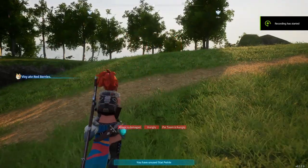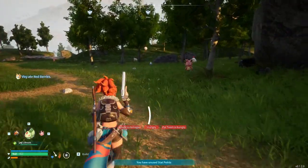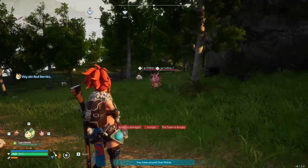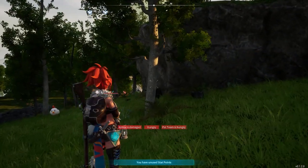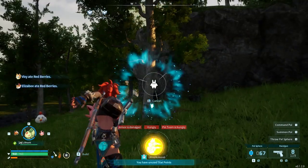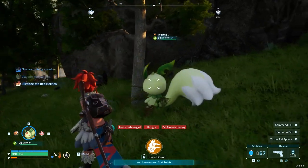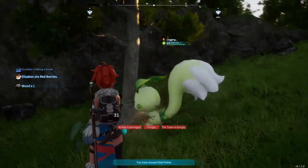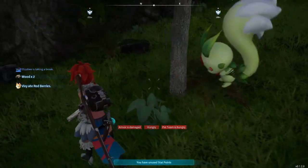Tip number one is to utilize your pals whenever you are out and about. If we take the pal and we throw it at something, you'll see that it'll start mining. This Life Monk has logging, so he'll sit here and smack this tree for me.